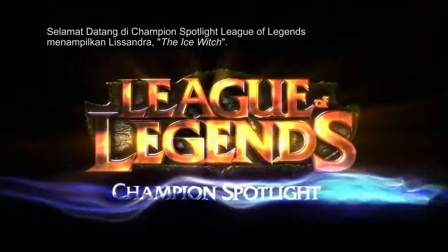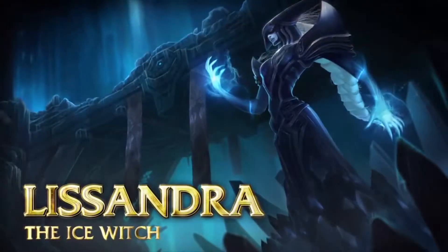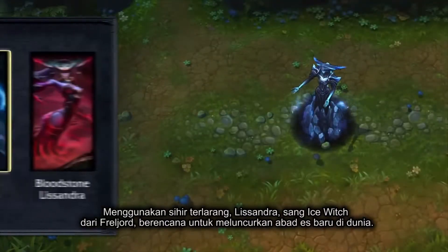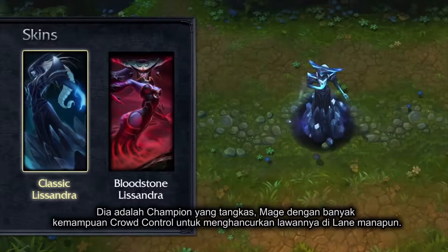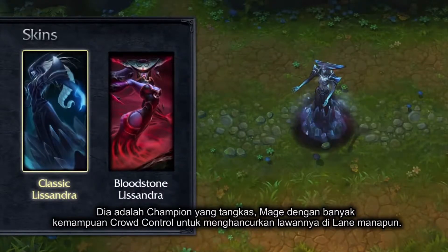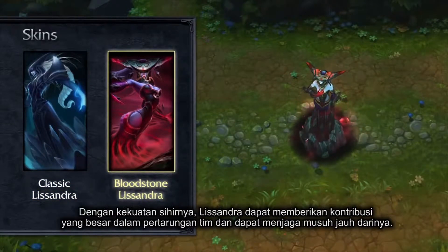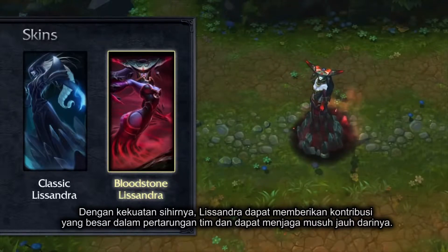Welcome to the League of Legends Champion Spotlight featuring Lissandra, the Ice Witch. Fueled by corrupted magic, Lissandra is the Ice Witch of the Freljord and plots to unleash a new Ice Age upon the world. She is a nimble, high-utility mage with an array of crowd control abilities, crushing and impaling her foes in any solo lane. With spells of Black Ice, Lissandra is a strong contributor to any teamfight and can always keep her enemies at a distance.